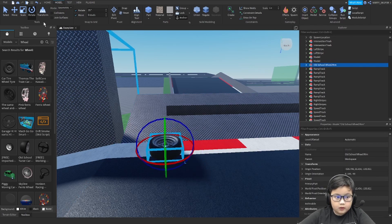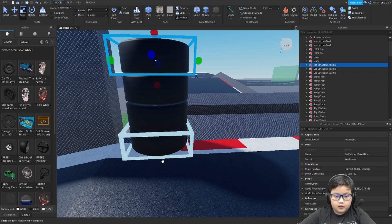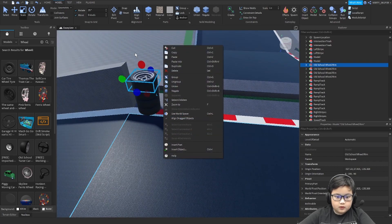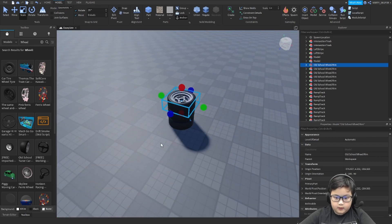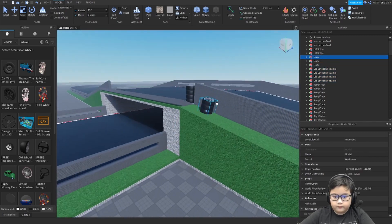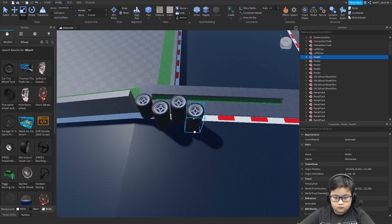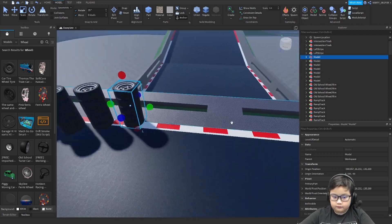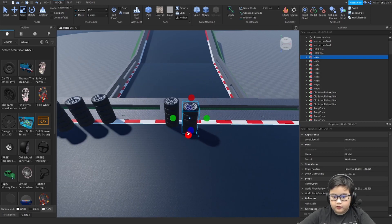Okay, here — copy the base, copy its. Then go and copy-paste, copy-paste, copy-paste, copy-paste. Then group it. Then add some gaps where the car can go through.